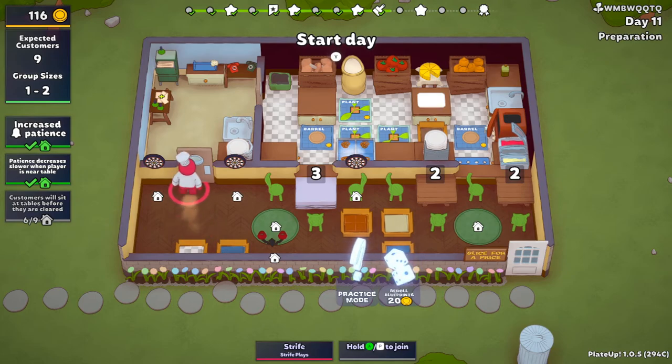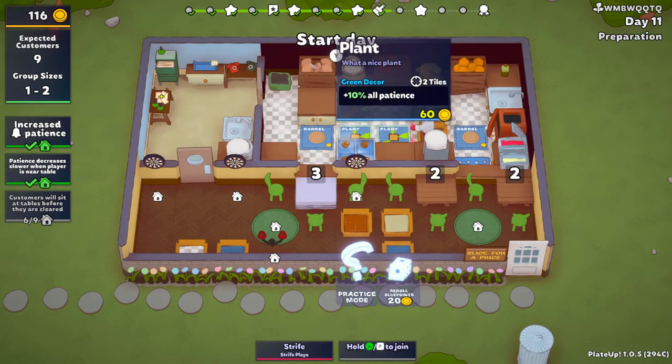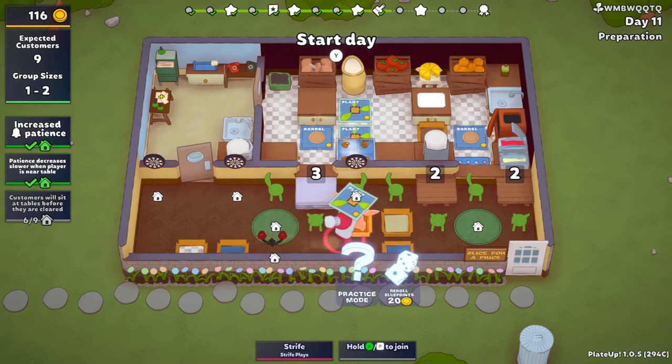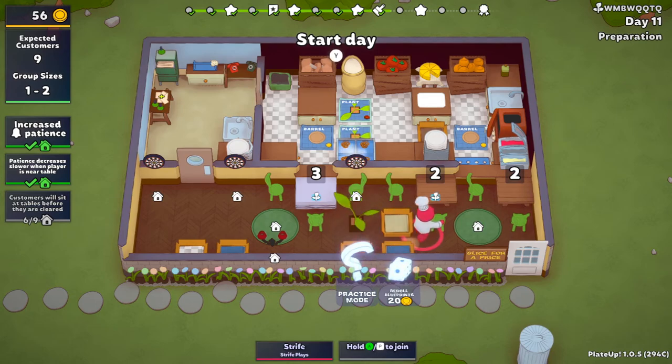Patience decreases slower when player is near the table. Customers will sit at tables before they are cleared — oh, that's huge. I don't think we can afford to get that. I have nothing — I can get one of these. Plants. How do we put it... really in the way there. How about like that? That's nice, isn't it? And it's still a clear walkway.